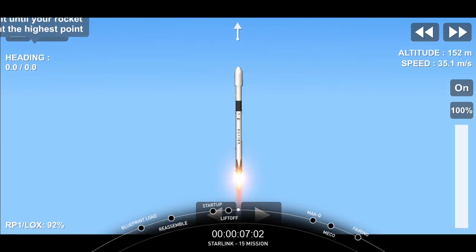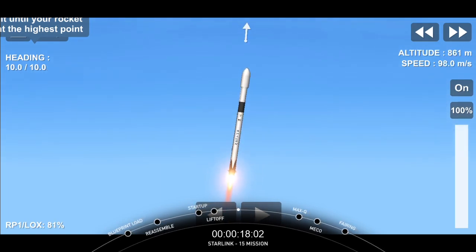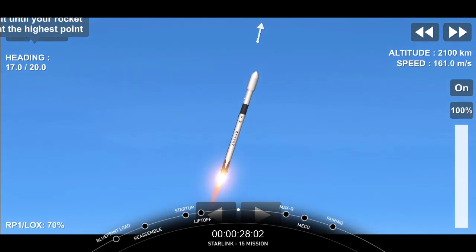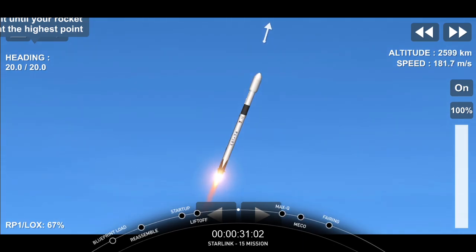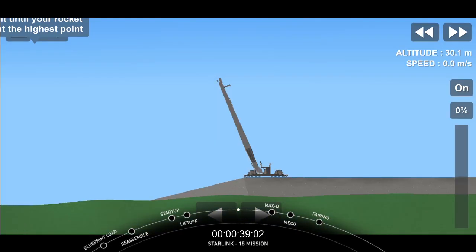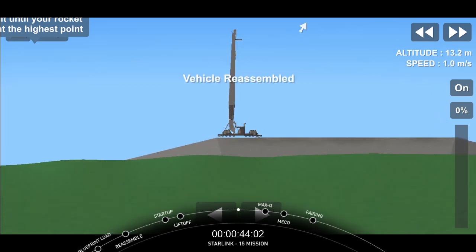Vehicle's pitching downrange. M1D chamber pressures are nominal. 40 seconds into flight, Falcon 9 successfully lifting off from pad 40 at Cape Canaveral Air Force Station, carrying those 60 Starlink satellites into orbit. This particular booster lighting up the Florida coast for a seventh time. We just began throttling down those Merlin 1D engines for maximum dynamic pressure, or max Q.